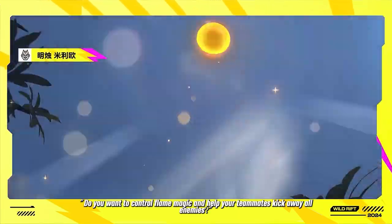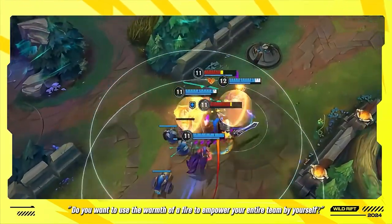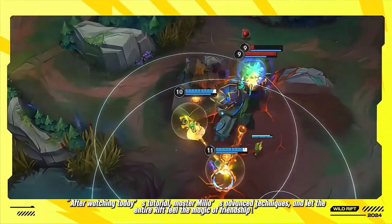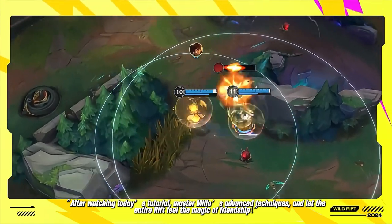Do you want to control flame magic and help your teammates kick away all enemies? Do you want to use the warmth of a fire to empower your entire team by yourself? After watching today's tutorial, master Milio's advanced techniques and let the entire rift feel the magic of friendship.